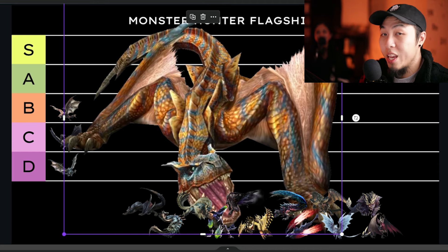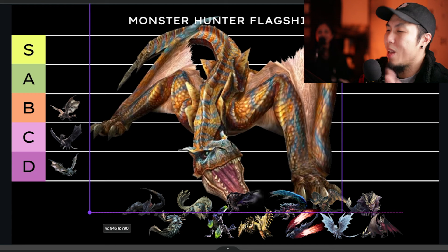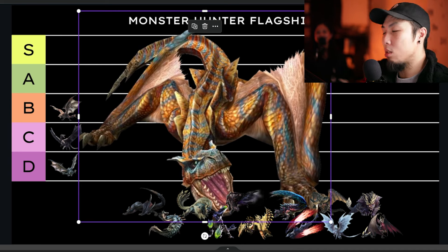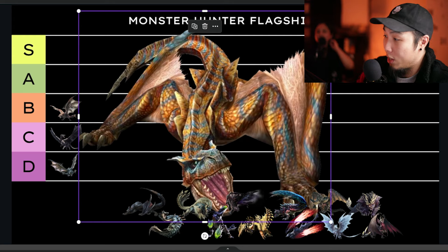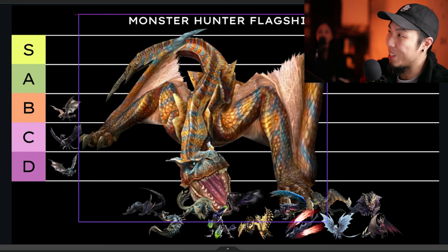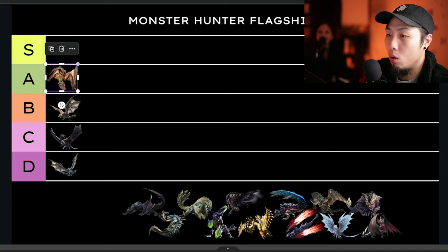This orange-blue boy — I didn't like him much at first because when I started, people told me he was terrible, and he was. He just runs at you with brute force. But I do like his design, especially considering it's an early design. The hunt is very basic, but basic enough that if you don't know the fundamentals you get screwed — he rushes you, does a lot of damage. The only weird thing is his roar hurting you. Surprisingly, I'm putting him in A.